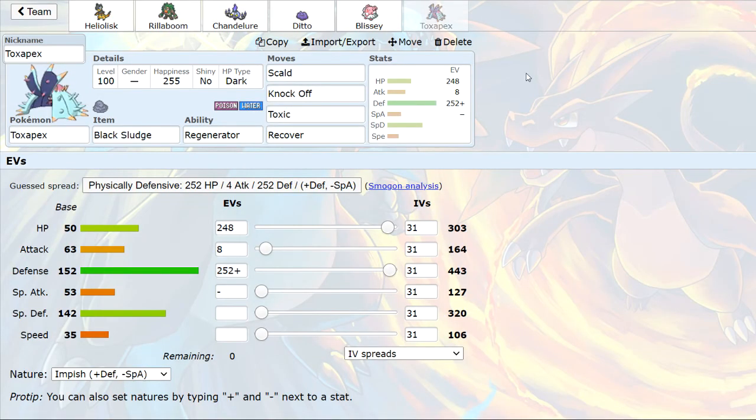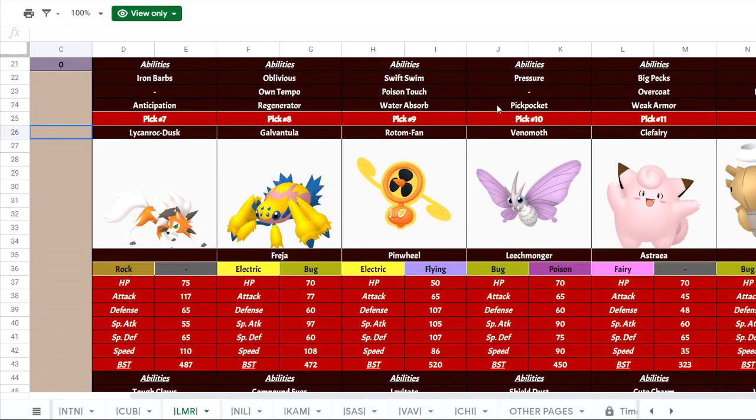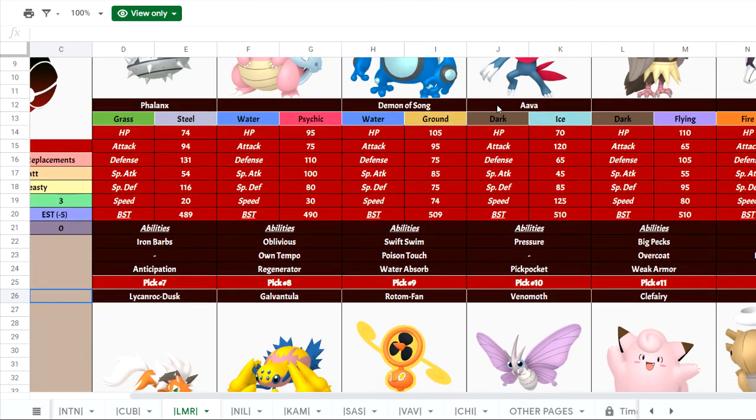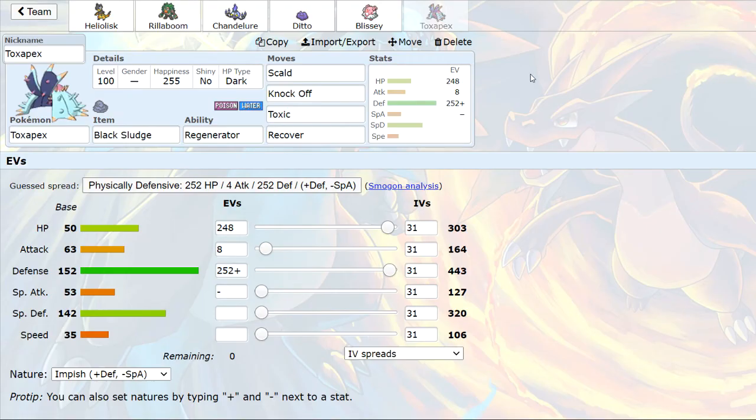Like I said, Mandibuzz and Lycanroc Dusk will present the biggest problems to the team and might necessitate sacrificing a Mon to bring in Ditto or Rillaboom. Rillaboom is definitely going to be the key to winning this game — if I chip away at things, a +2 Rillaboom can 2HKO Mandibuzz, can 2HKO Ferrothorn, etc. I just need to watch out for Accelerock from Lycanroc Dusk and Ice Shard from Weavile. If we win this match we clinch first place on Playoff Seed, which would be really nice going into the final game. Until the match, this is Min8Zero and this mission is complete.